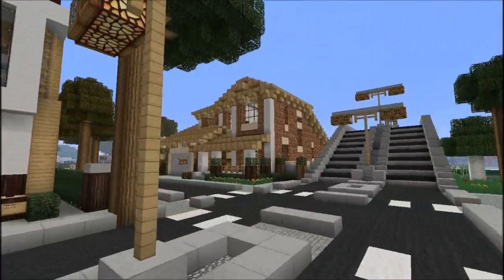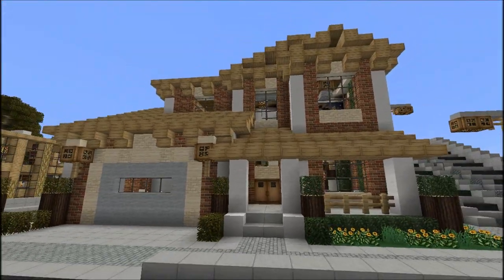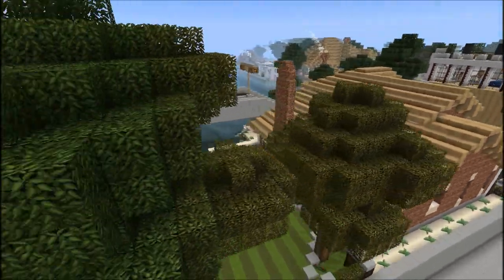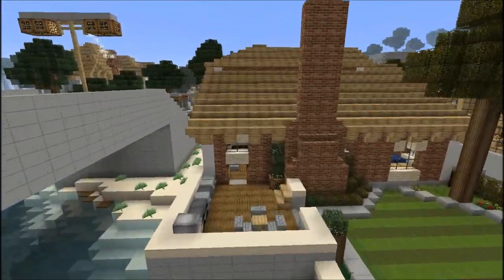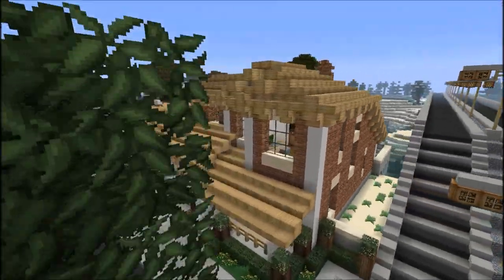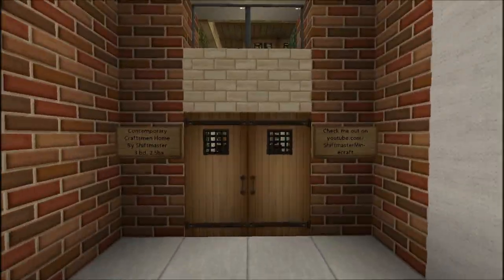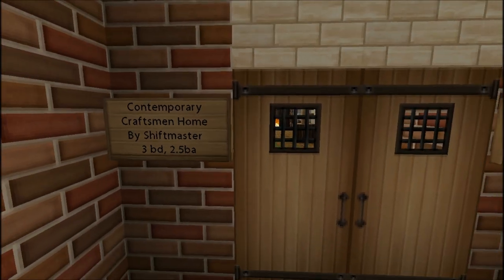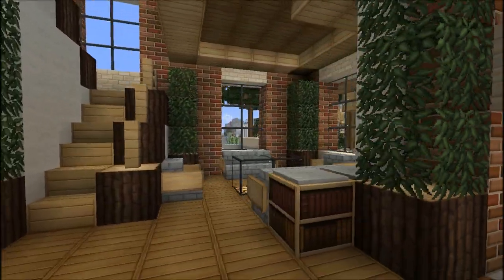Next house is right around the corner - literally. This is a contemporary craftsman style house. Let's go ahead and fly around here a bit. Contemporary craftsman home by myself, three bedrooms, two and a half bathrooms.